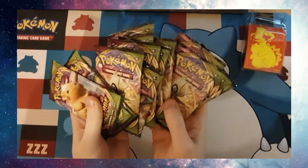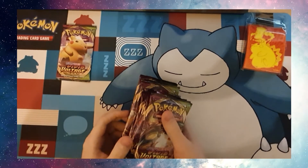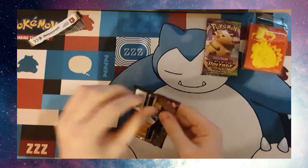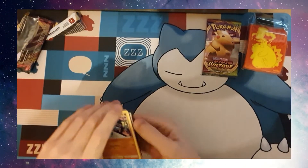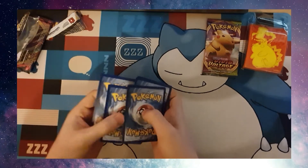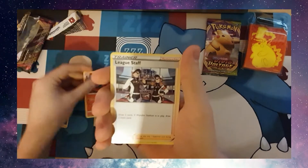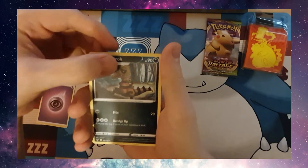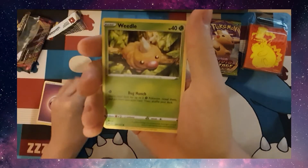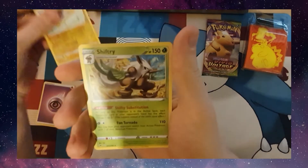And we are back with the last 14 packs of the box. Going to save Pikachu till last. Let's hope we get as lucky as we did yesterday. Code card. Psychic Energy, Mag Cargo, Leak Staff, Crocorock, Riolu, Sandile, Whelma, Weedle, Veldum, Reverse Holo Jolteon, and a Shiftery.